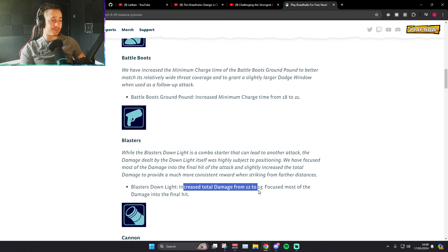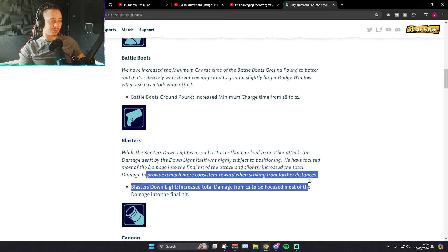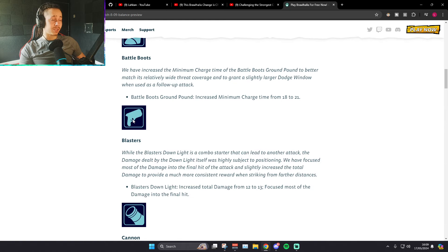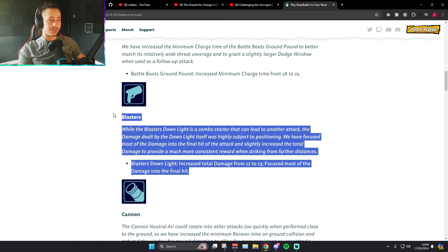Blaster's D-Light: increased total damage from 12 to 13. Is that the whole buff? That's it. Focus most of the damage into the final hit. While Blaster's D-Light is a combo starter that can lead into another attack, the damage dealt by the D-Light itself is highly subject to positioning. D-Light increased total damage to provide a much more consistent reward. I wouldn't actually consider this a buff — it's just a change. It's a line. The devs are taking lines of coke at the offices.